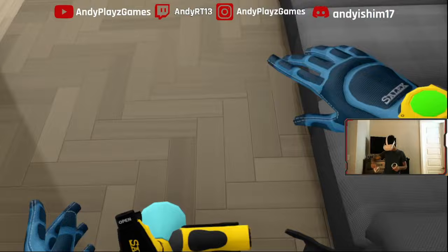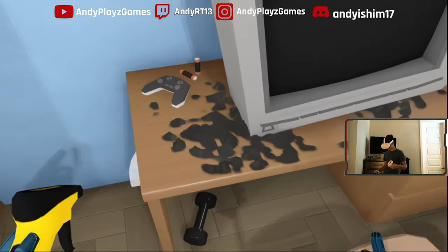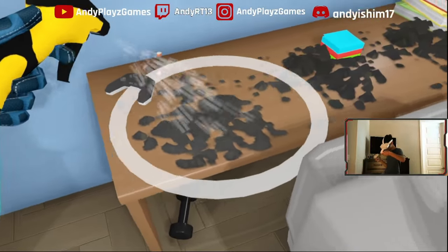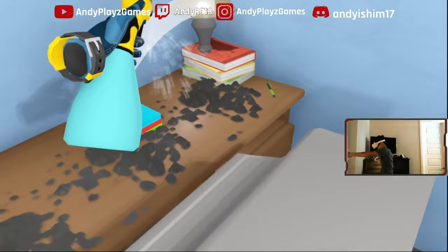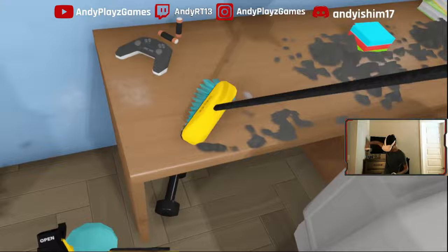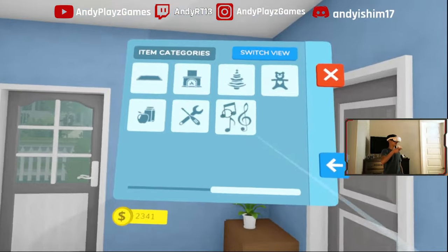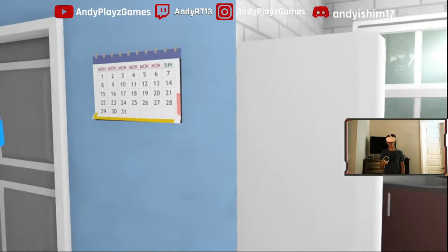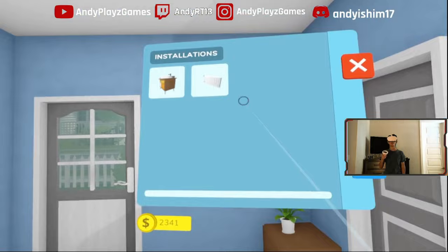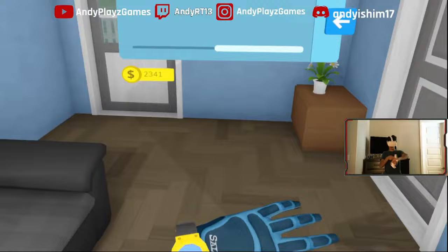You have unlocked new purchasable items — you can find them in the shop through your tablet. Let me move my TV real quick; I've been waiting to tidy this place up. We don't have a duster but it's alright. Where's the toilet? I want to buy a toilet! God damn it — no toilets allowed. That's just great.